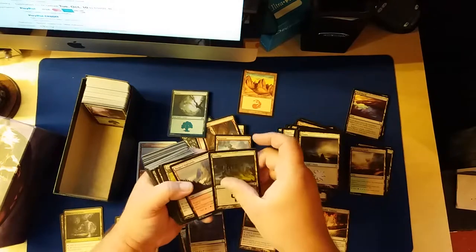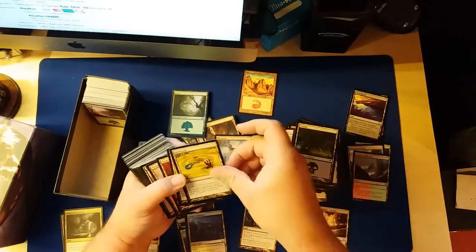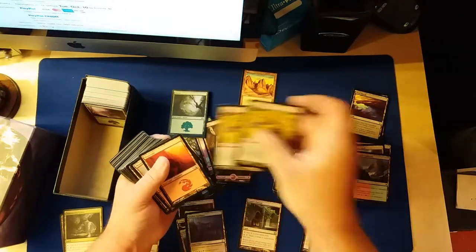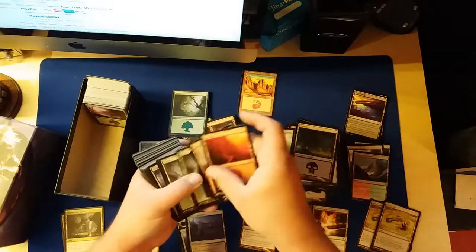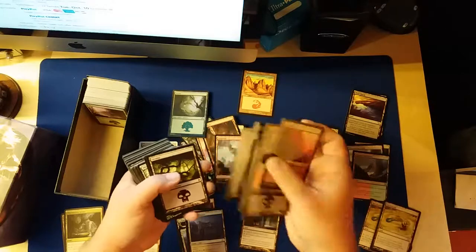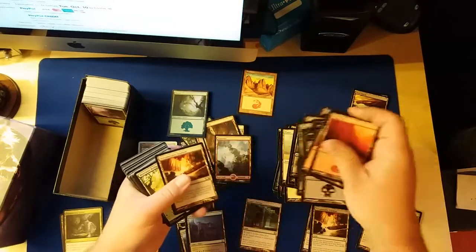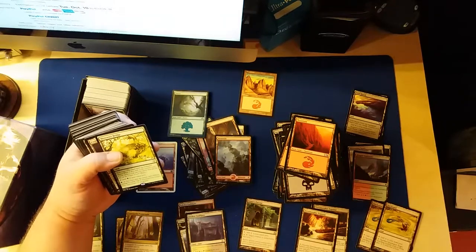Foil Forest. Rugged Highlands — it's a life-gain land. Quicksand from 10th edition, two of them. Another Terramorphic. We got ourselves a rare — it is a Mosswort Bridge. Tap to add green to your mana pool. Green and tap, you may play the exiled land without paying its mana cost if creatures you control have total power 10 or greater.